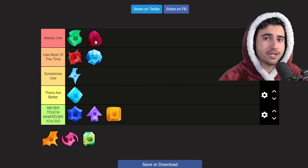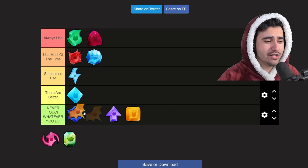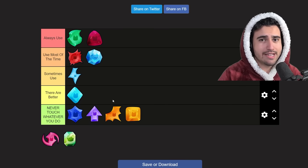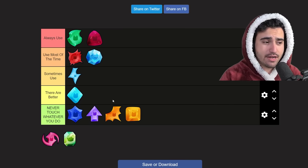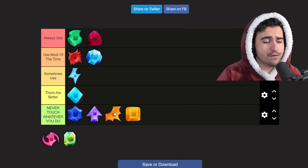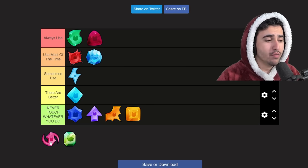For the criticals charm — I honestly forgot this thing even exists. Don't use it. It's just not good; I've seen tests with it and it honestly did nothing. If you want more damage, just use the strength charm instead.